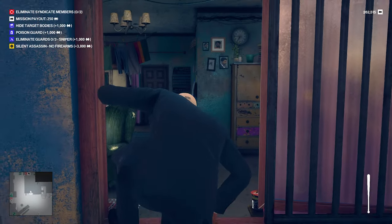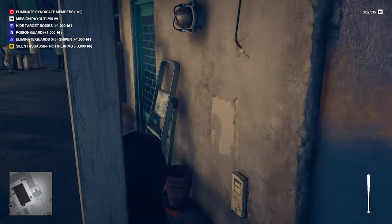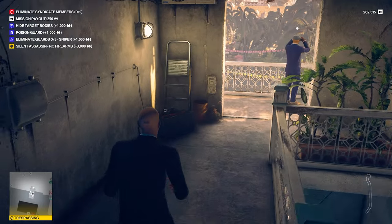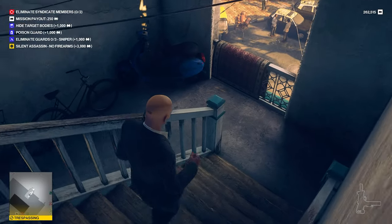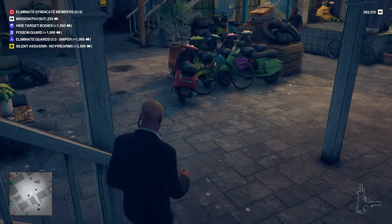There's a rustic crowbar here you can grab if you don't have a lockpick. Coming out of this room head for this blue door, and at the top of the stairs is the Kashmirian. Right next to him is the Bartoli Woodsman sniper rifle. You can't zoom in with it and it's unsilenced, but it's still a collectible for your safe house so worth smuggling out if you don't have one.